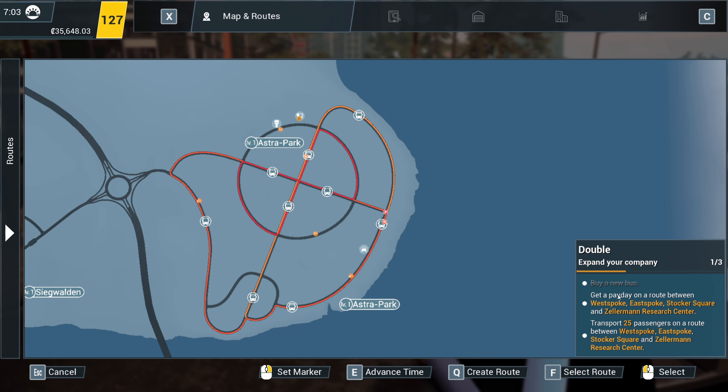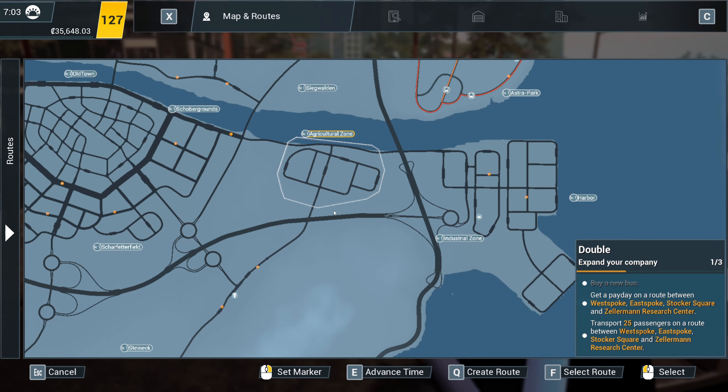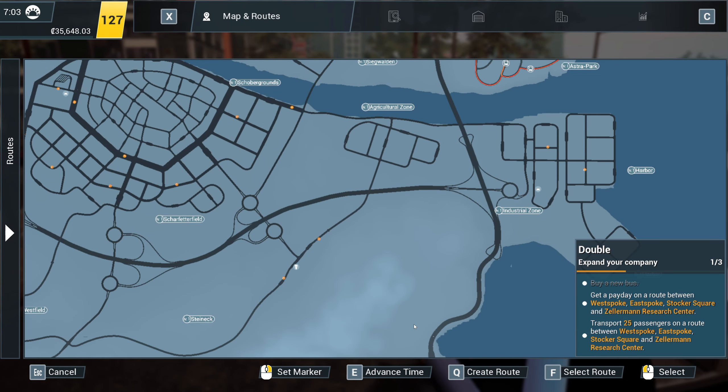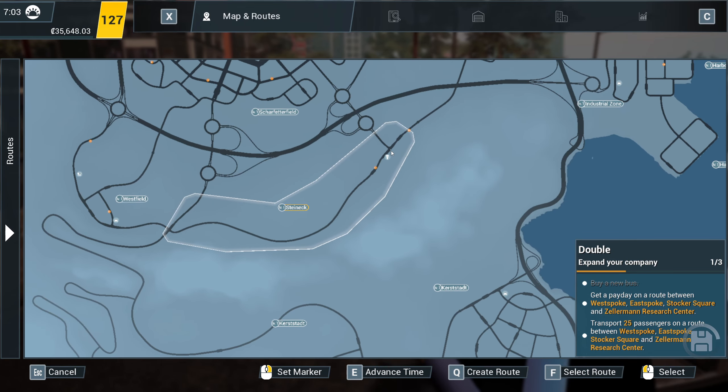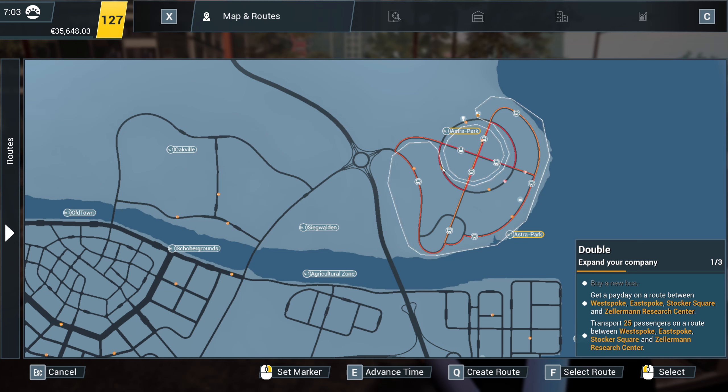Is this basically just - there's all this map to make routes on, and we seem to be stuck just kind of making the same routes again and again round here. Was it always like this on Bus Simulator 18? I can't remember.